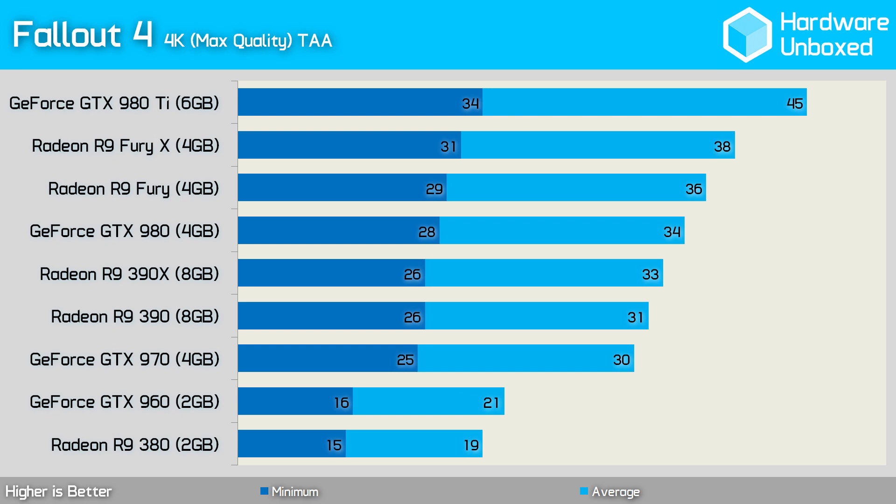Those who want to play at 4K with all the eye candy turned up will need a 980 Ti, and even then SLI is called for. As is often the case with the latest AAA titles, 4K gaming will require the use of two or more GPUs.